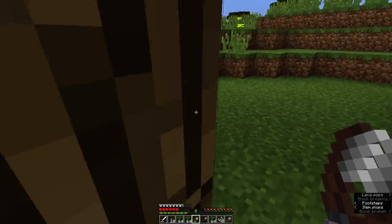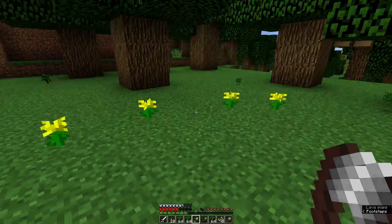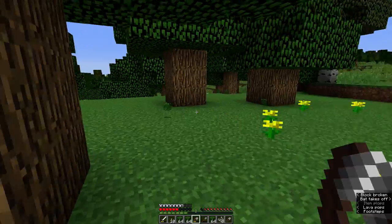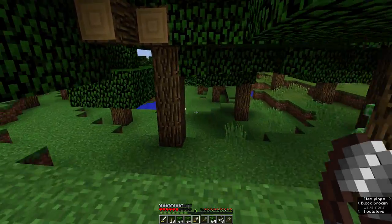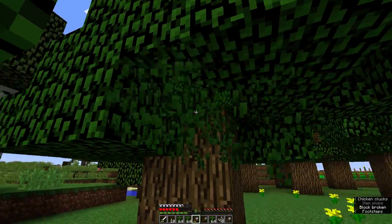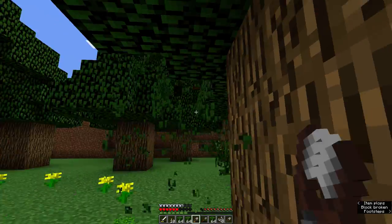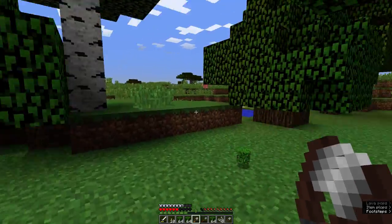There was a pond kind of in the middle, so I covered it over. I felt bad about building anything on just one level of dirt, so I put flowers around where it was so it looks nice. I have this little fairy circle of flowers that's covering an underground pond. It's just a good deal.